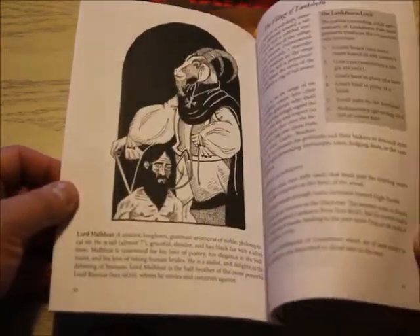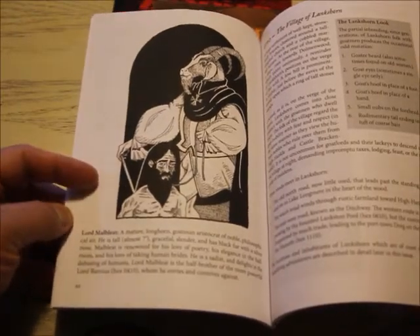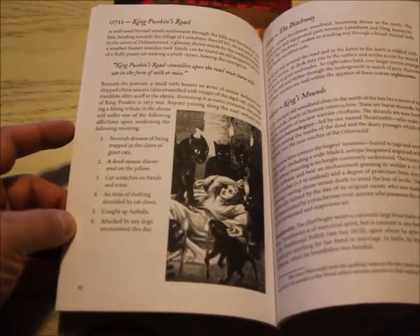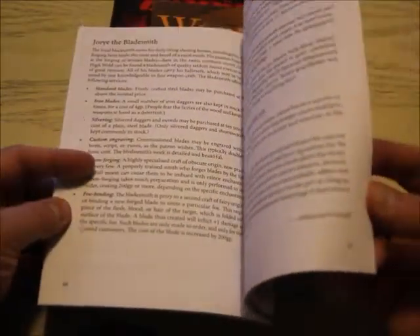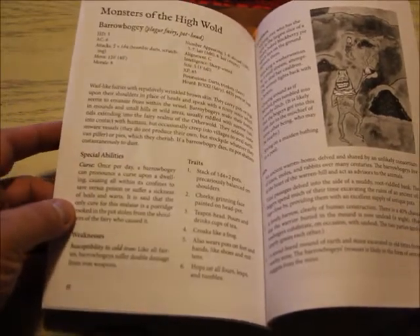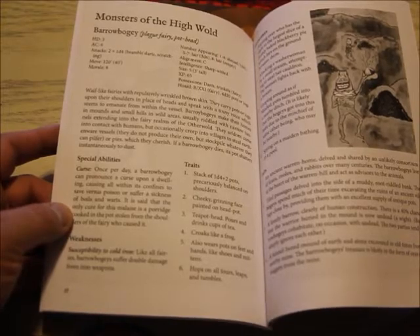I was thinking a lot about my own settings and how maybe putting out something like this for them would be cool — something that's not too complex. I'm not very good with layout, so just something simple with some old school art, maybe some art from public domain. They have different NPCs in here going into the church, monsters of the High Wold — I always like that word, probably because I'm a Tolkien fan — the barrow bogey which is a plague fairy, and a pothead.